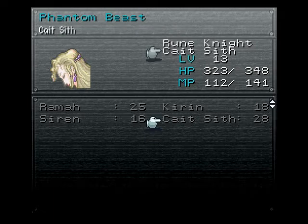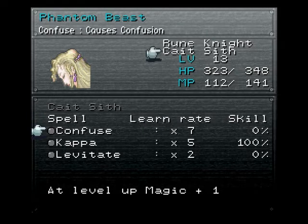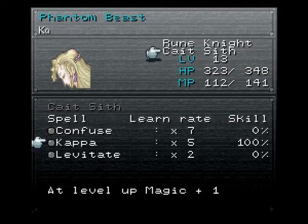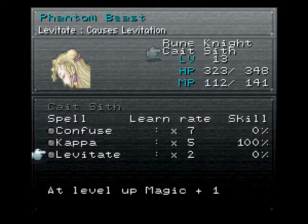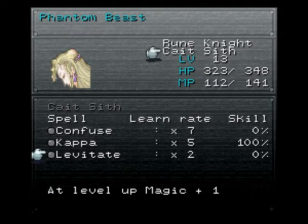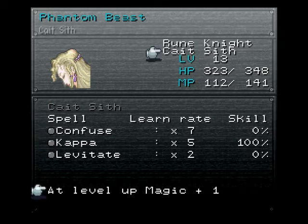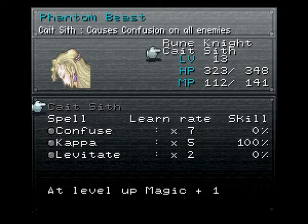You'll notice I gave Cait Sith to Celeste. So if you select it, you can see it's got a list of spells: Confuse, Kappa, Levitate, and then at the bottom, at level up, magic plus one. What this does is you equip the Esper on a character, and then in battle they're allowed to summon that Esper — for a large amount of MP. It doesn't actually say, but it's probably something like 40 or 50; that's usually what it is. I can show that when I get into battle.